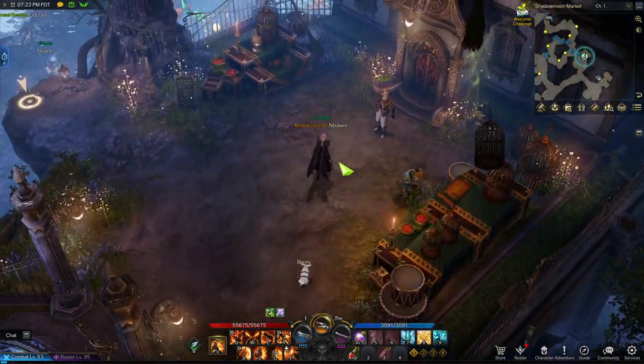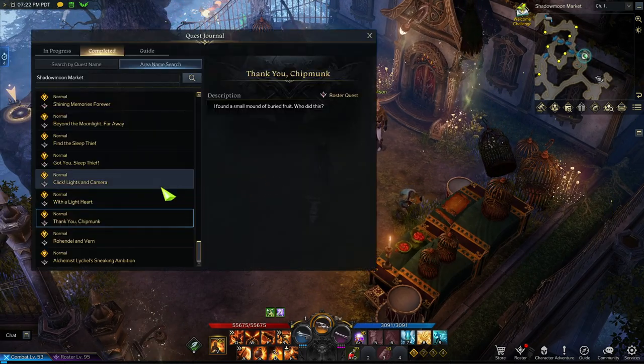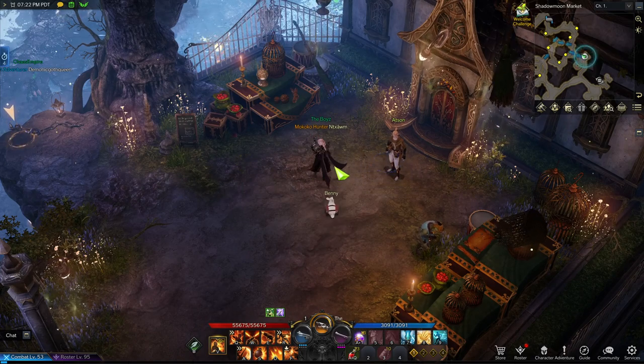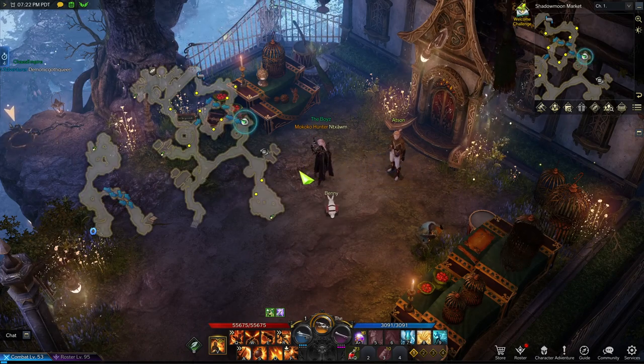The last quest is going to be right here from Addison. It's going to give you a quest called Click Lights and Camera. You're just going to follow that quest line and complete it, and that should be 4 out of 4 quests that you have to do.